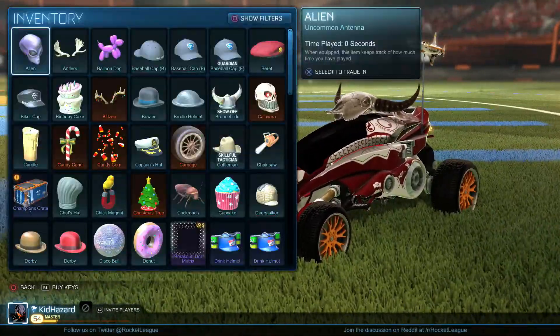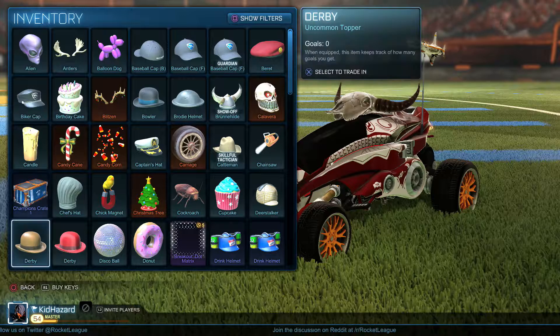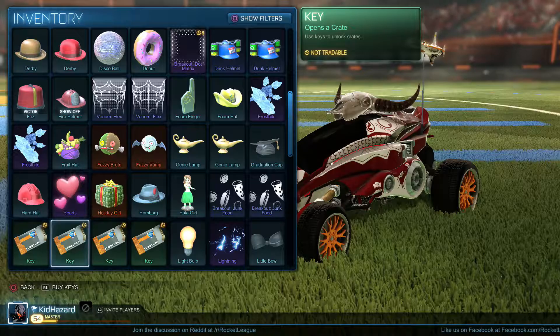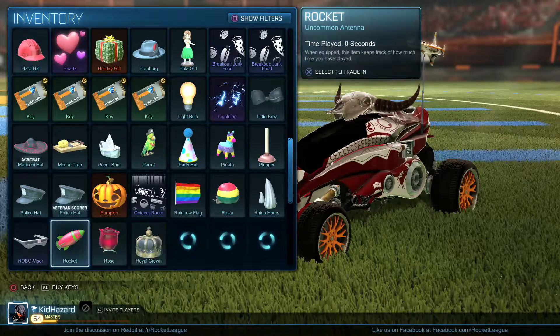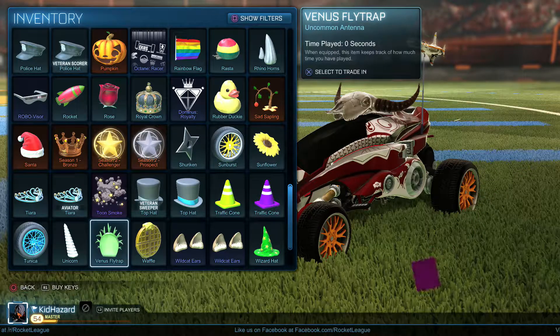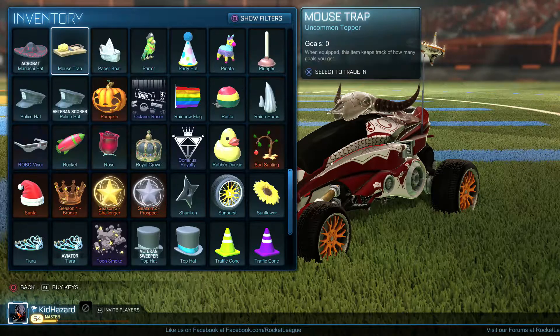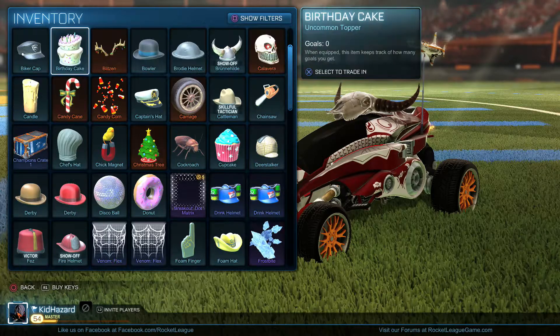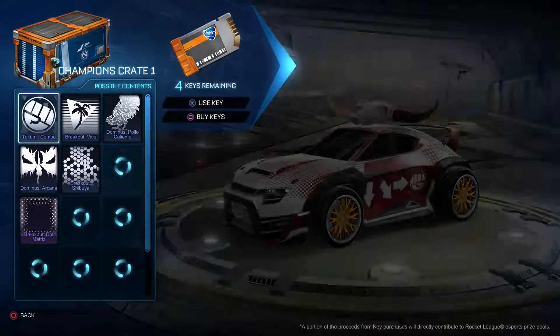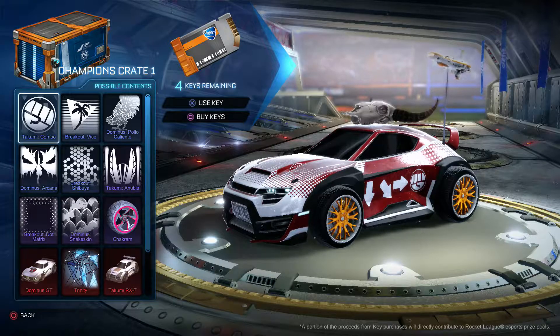I've been waiting for this. I believe I have two crates and four keys — is that how it works? I don't see my second crate, which is a little sketchy because I did get a crate last night. Alright, so we have four keys, and these are the items we can possibly get.